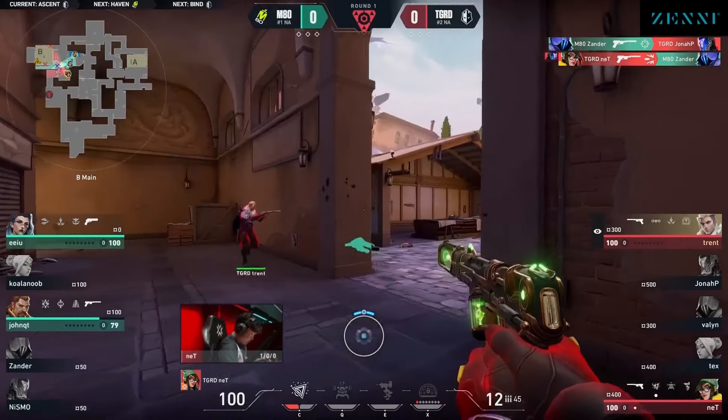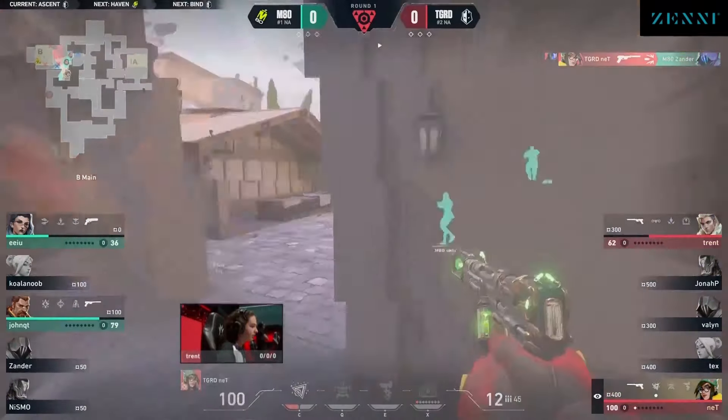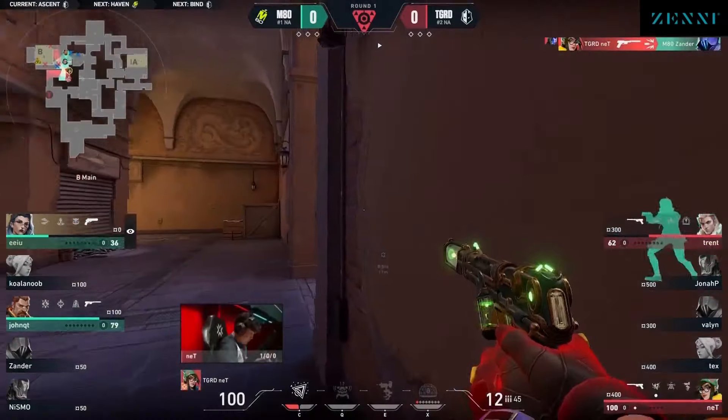Xander gets everything, the loser gets nothing, and the first bit of action happened to go over towards B main immediately. Nice little counter utility coming out though from M80, holding on and finding first blood. Shakhtar does find some value here though for the offense, and a huge first opener for Tex and the guard.